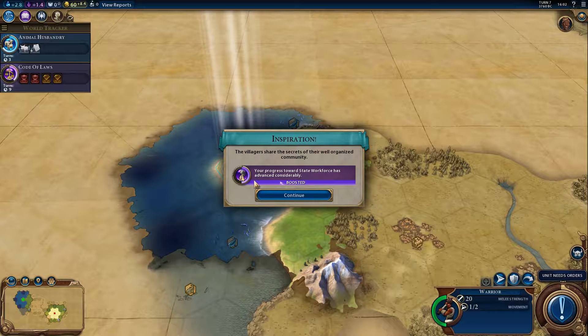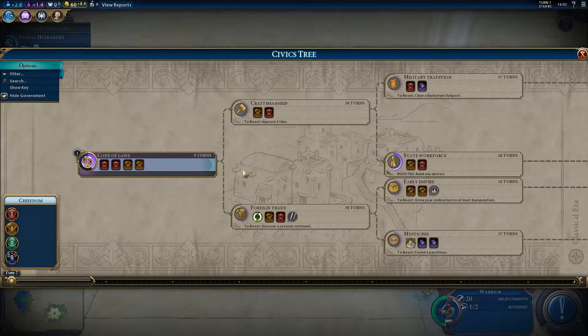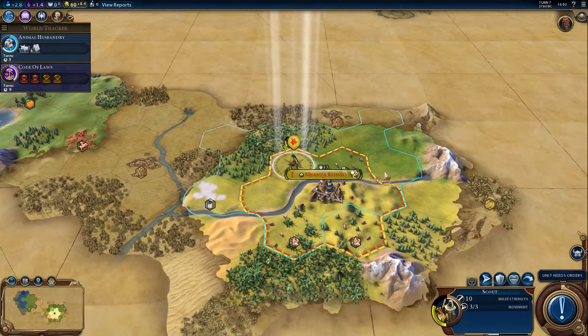As you can see we found some inspiration in the village, which boosts one of our civics. The State Workforce civic is boosted now, so it only takes half the turns it normally would.